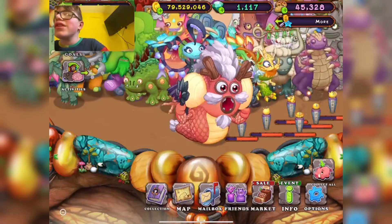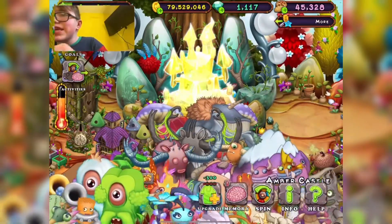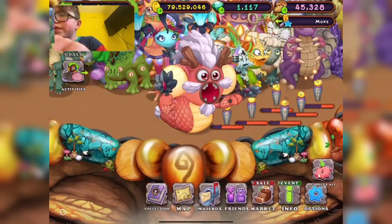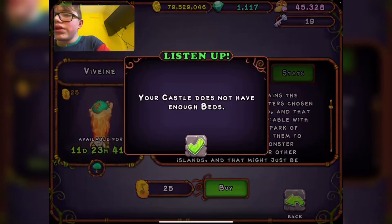I'm unlocking a ton of tiles. Let's see if there's a castle upgrade as well — and there is, so I'm going to upgrade it. I wonder how many beds there are. I don't think I have enough. Let's just get Vivin straight away. I don't have enough!